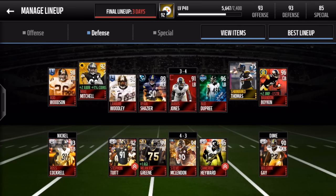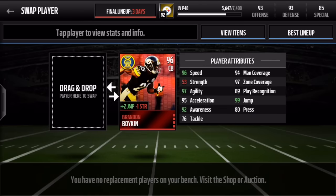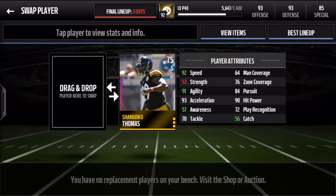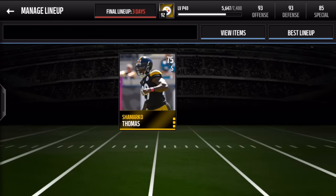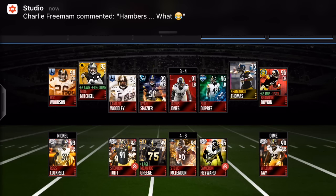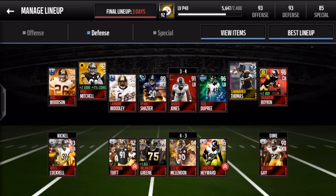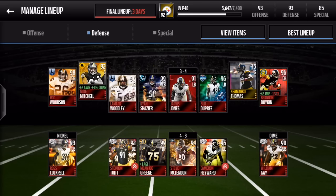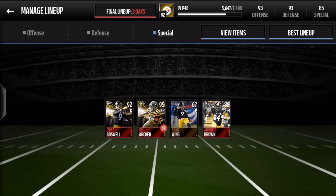Moving on to the nickel and dime, we have Final Edition Ross Cockrell and William Gay — some pretty sick cards. Moving up we have Brandon Boykin Game Changer, a sick card. He couldn't find another safety so he had to use Shamarko Thomas Gold, which is not too bad. Rounding out the defense we have Mike Mitchell, the Road to the Playoff player, and a 96 overall, 98-boosted Rod Woodson — a freaking beast.